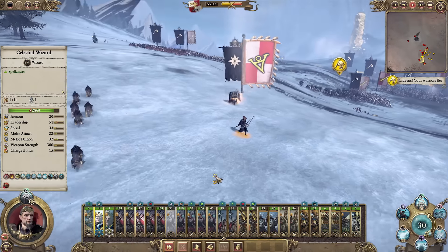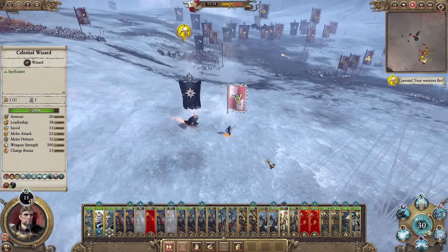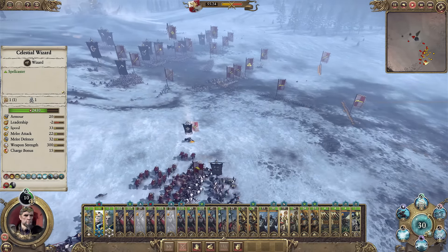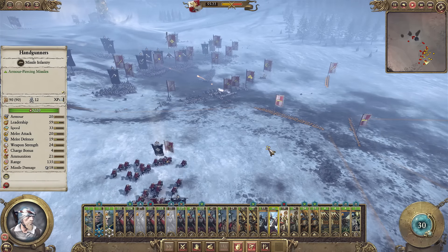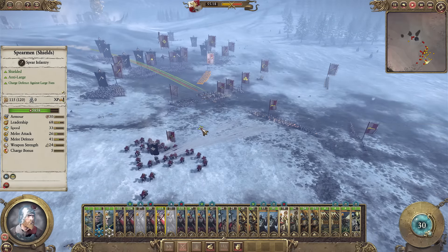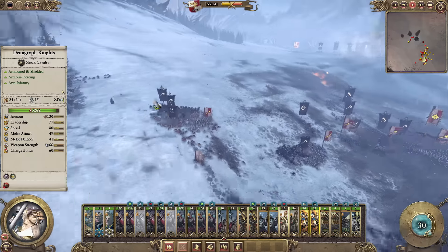I was really worried that Archeon was chasing down my Celestial Wizard. Yeah, he's going straight for him and actually kicks him to the ground. He's in a spot of trouble. So I'm getting my gunners to fire on Archeon as much as I can. Their knights seem to have gotten the better of me over there and are now pushing into the centre from behind — really really dangerous.